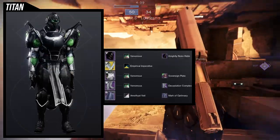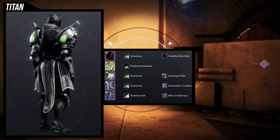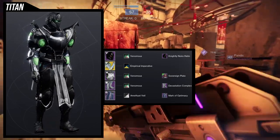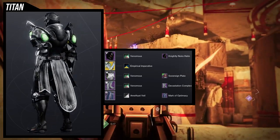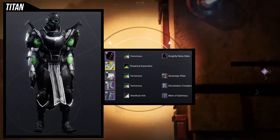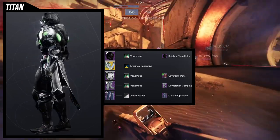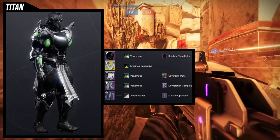Speaking of which, let's look at the first set. For this set I ended up going for a whole black look but having green on the eyes, so that way there's some green in there. For the helmet, Knightly Noir Helm was an easy choice — I just love this helmet and I wanted to have some glow in there. For the chest piece, Silver and Plate is a good choice because the chest piece is super bulky, which is gonna make the arms look not as bad. Then Devastation Complex for the boots because we're already going with a knightly look — might as well put some boots in there that also give off that vibe. And then Mark of Optimacy because I overall do like how this set looks with it.